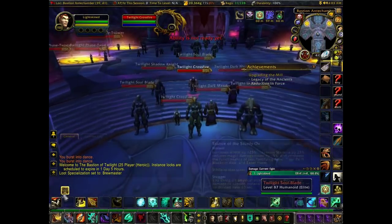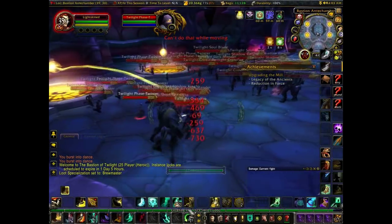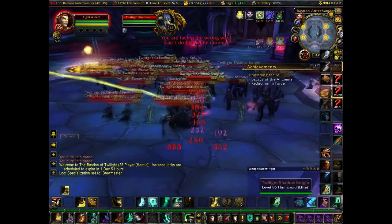When you enter the instance, you're going to see that there's this front room full of mobs. What you want to do is clear them out, reset the instance, rinse and repeat 10 times until you get your dungeon lockout.